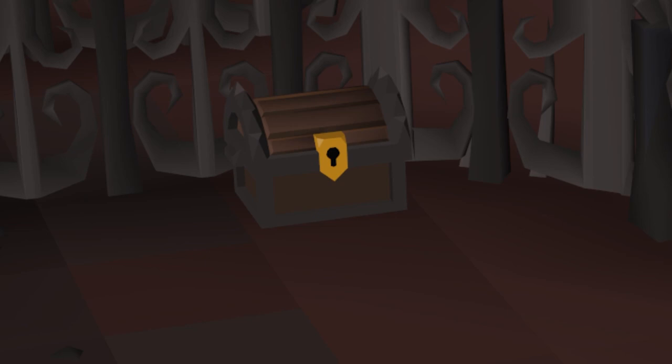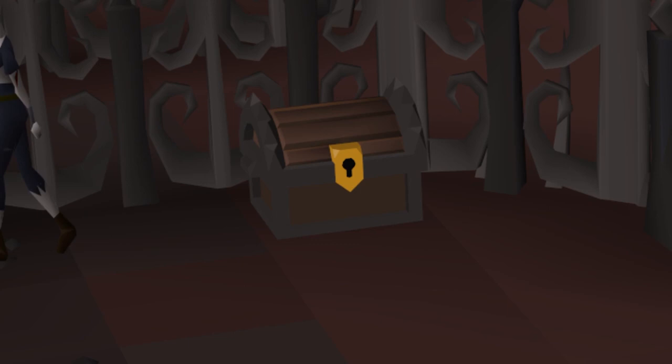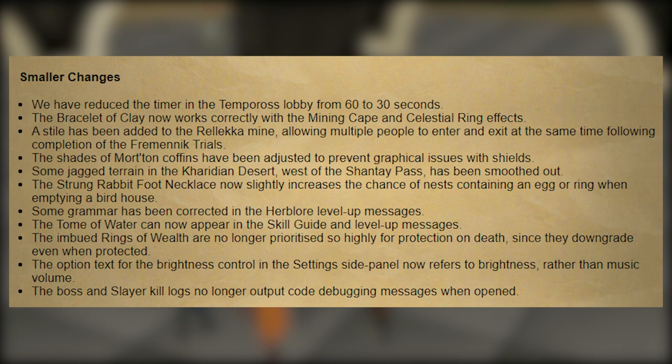One big quality of life change to the Theater of Blood is that there is now going to be an additional reward chest near the bank booth that will allow you to obtain loot you may have forgotten after you defeat Lady Verzik. So hopefully no longer will people accidentally leave their mega rare scythe in the reward chest — you can now get it after you leave the raid. One really minor quality of life change is that the strung rabbit foot necklace now slightly increases the chance of receiving a nest egg whenever you are emptying a birdhouse, and that has now been clarified.